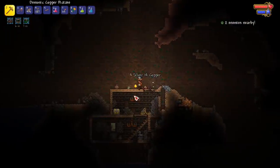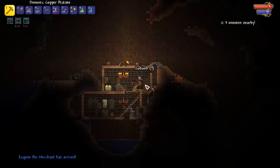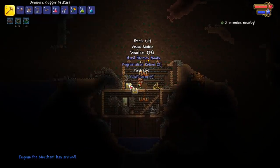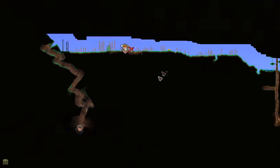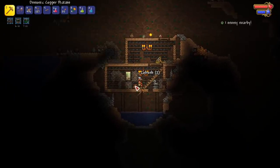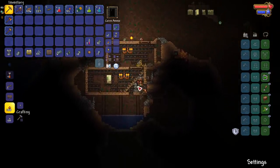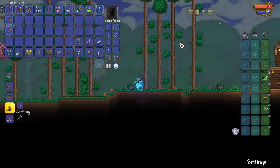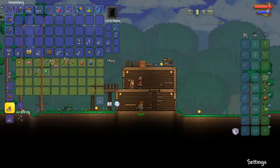First gold chest here — any movement-type stuff would be legit perfect to get. Hermes Boots early! That's gonna make getting around the world very easy. We already have two NPCs in the forest biome so we can set up a pylon — I should save up gold for that. I think I'm gonna go purchase the piggy bank so I can start saving gold right away.